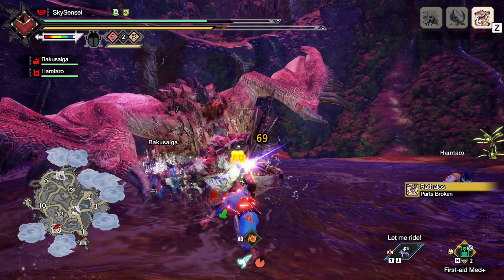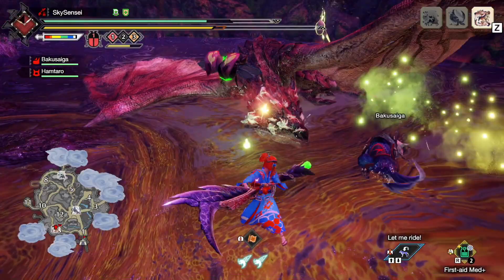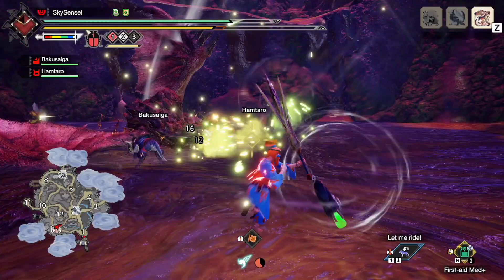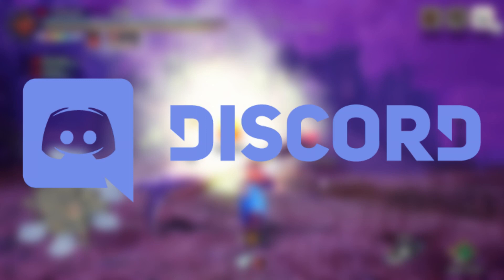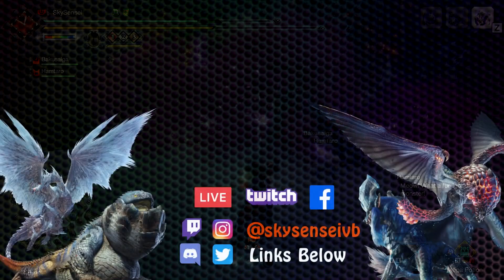And that's my breakdown of the new Insect Glaive wirebug skills in Sunbreak. The Awakened Kinsect attack really has a lot of potential and I foresee a lot of you using this skill in a variety of ways. This is what's been most exciting for me in Sunbreak — there are so many more viable gameplay styles now compared to the one-trick Narga IG Assist Kinsect in base Rise. So thank you guys so much for watching. I'm now going to work on build videos coming up this week, so be sure to subscribe. If you'd like to hunt with the community, check out the Discord link in the description. Until next time — stay safe, be happy, and keep hunting. Sky Sensei is out.